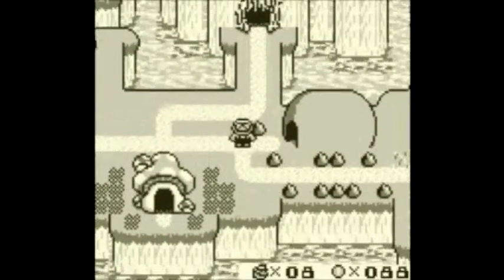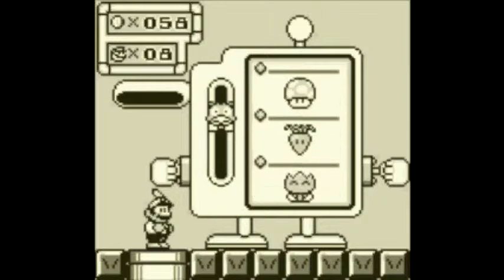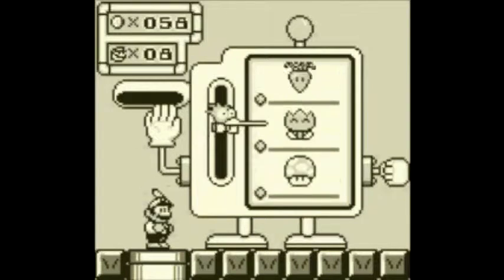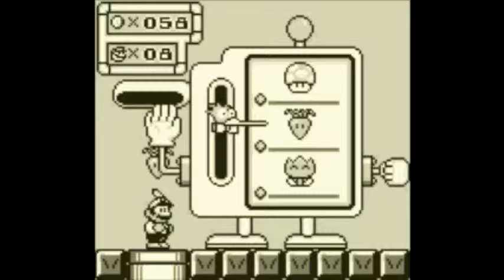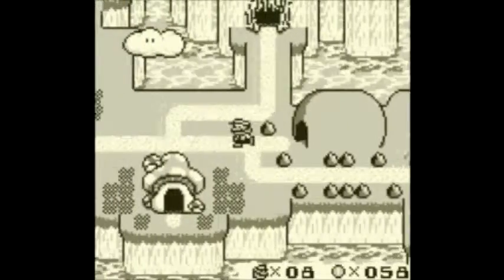So you can do those six zones in any order. There's also this hut here - this is what your coins are for. Collecting 100 coins won't give you an extra life, but you can play a minigame with your coins, betting various amounts: 30, 50, 200 or 999 coins. So if we go into the 30 coin game, this will just give us a power-up. We have gotten the carrot, which is the other major power-up in this game.